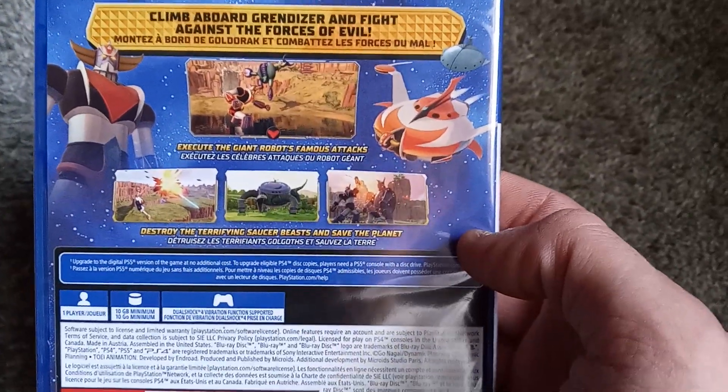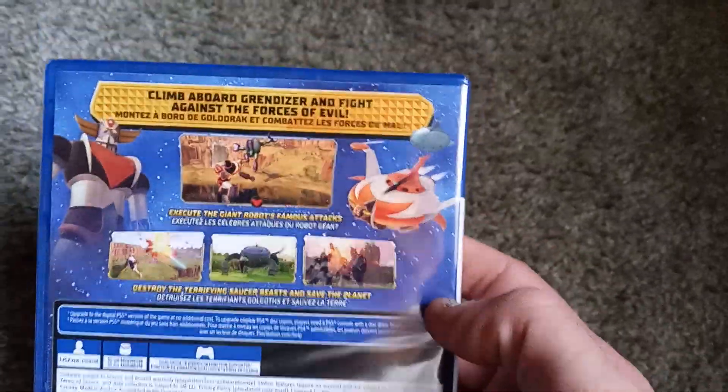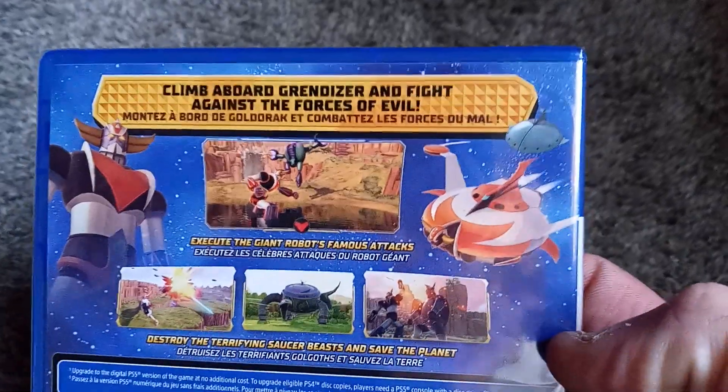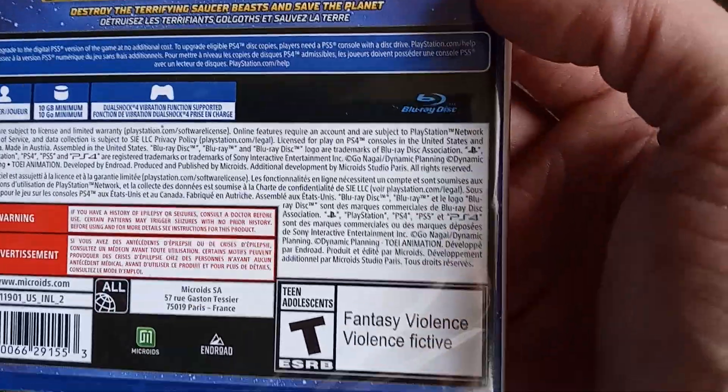Print two different regions if that's what you're going for. But you get to execute the giant robot's famous attacks and destroy the terrifying saucer beast and save the planet. That's really all it says. Also, climb aboard Grendizer and fight against the forces of evil. One player, 10 gigs install data.